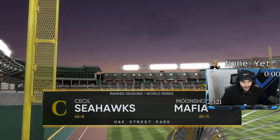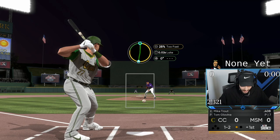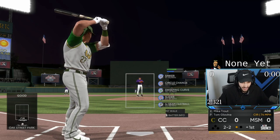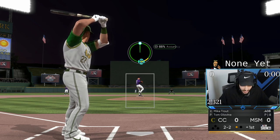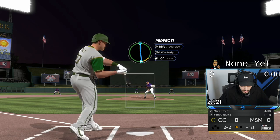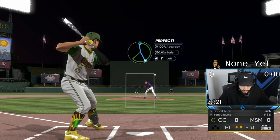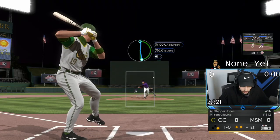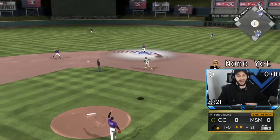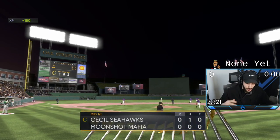Let's go Tommy, that's how we start it. How do you get 28% accuracy on pinpoint and just throw an absolute dot? I don't get pinpoint sometimes. Two up, two down to start the game — zero runs in the first. We need Story to go to the moon.